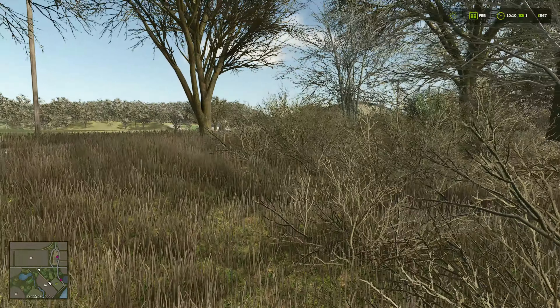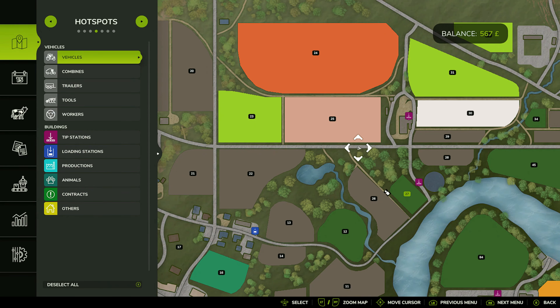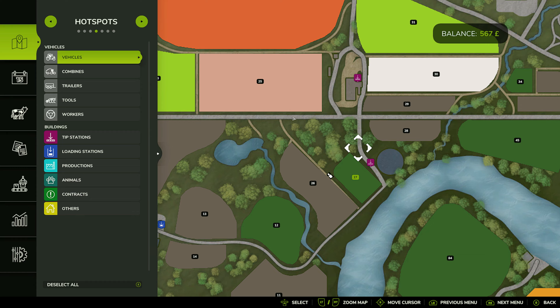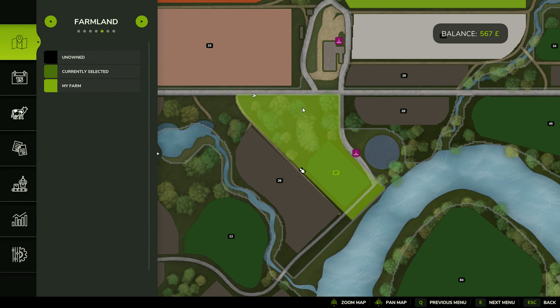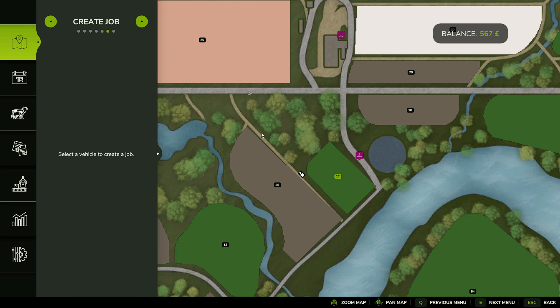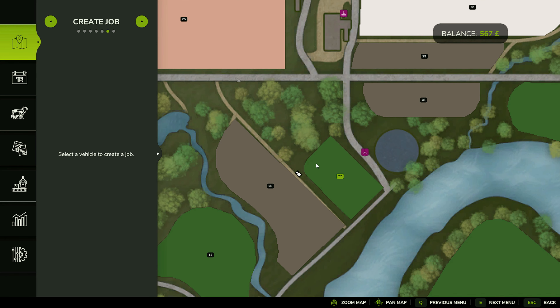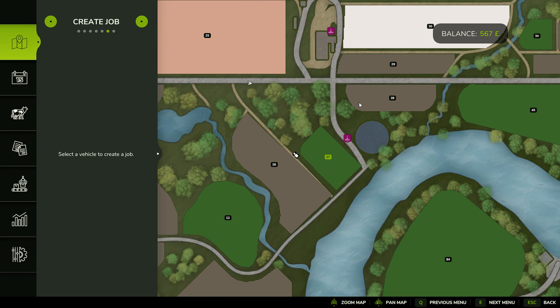Let me jump up and look at the bigger map. Field 27 — it's a good size, don't get me wrong. It slopes from north to northeast and it's about half and half: half trees and forest, half field. It's currently grass like we said, but it is a nice location.